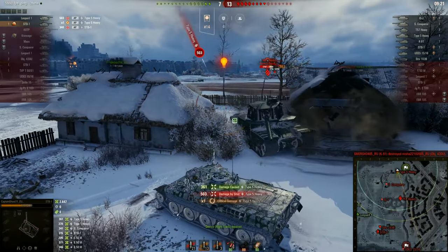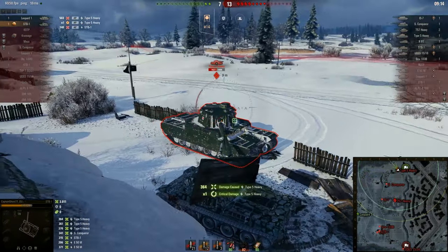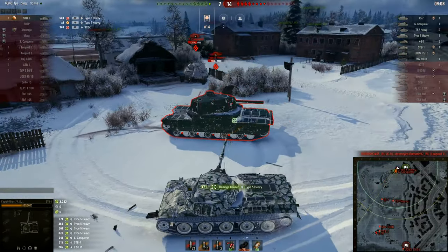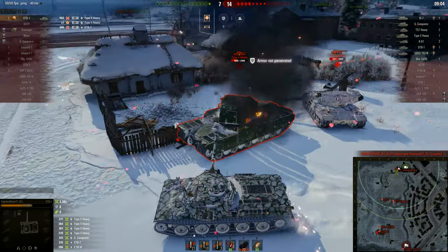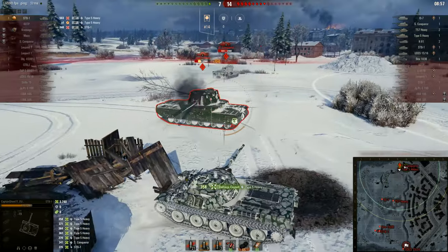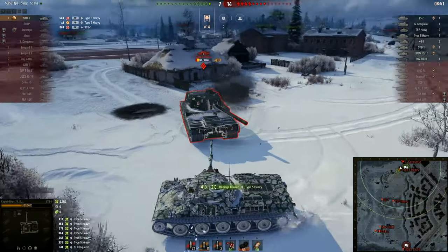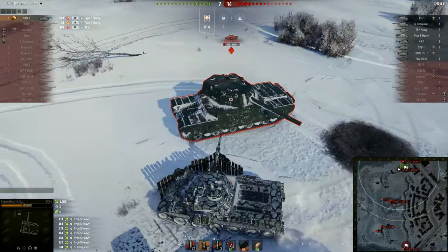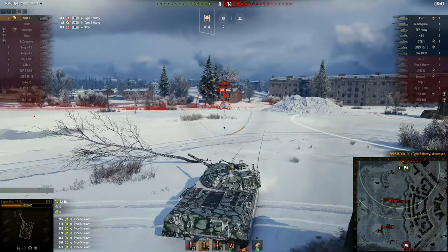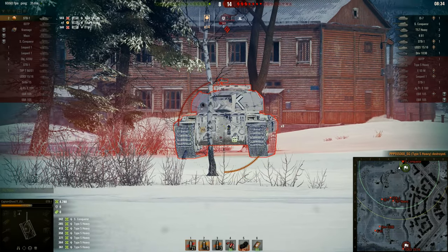I'm going for the Type 5 — watch how I isolate him. I'm moving very fast; the mobility is clearly better. There's a Super Conqueror doing nothing. I wiggle past the Type 5 who is missing, and you can see how fast I kill him. He was on full health and I was on 1000 HP — he hits me once but has no chance to kill me. The whole team is going for me at 8 versus 14.